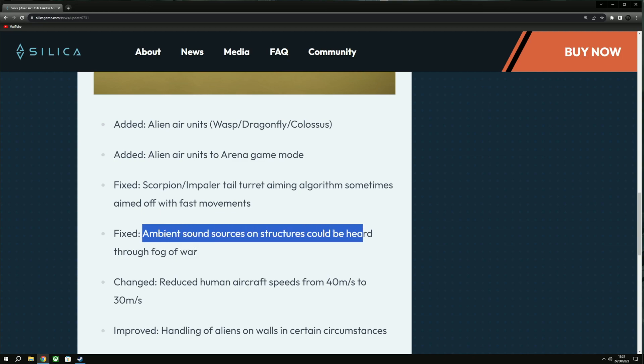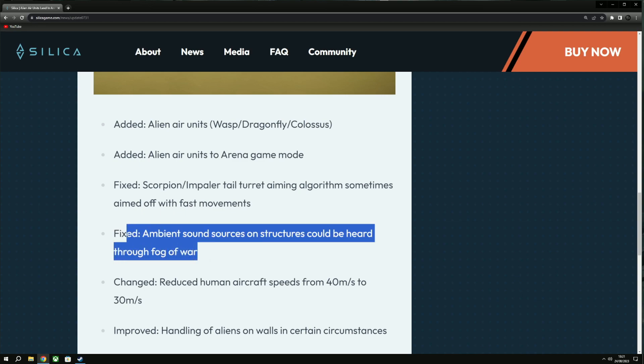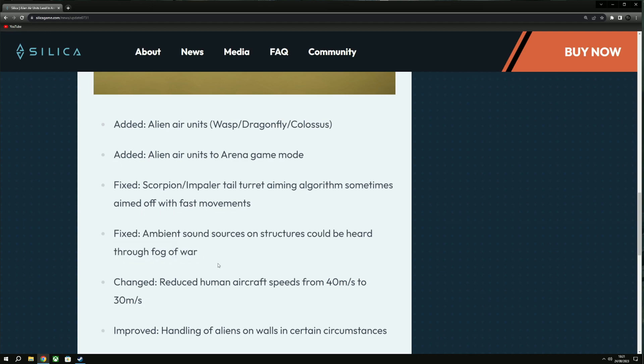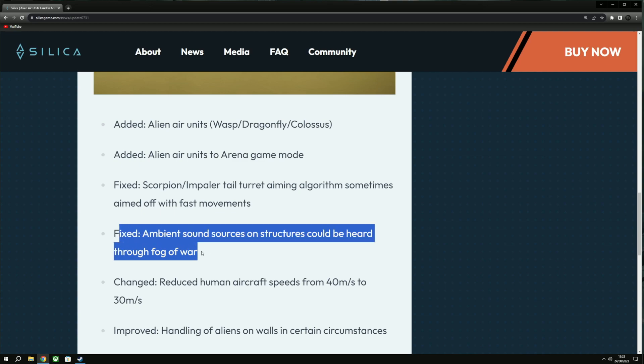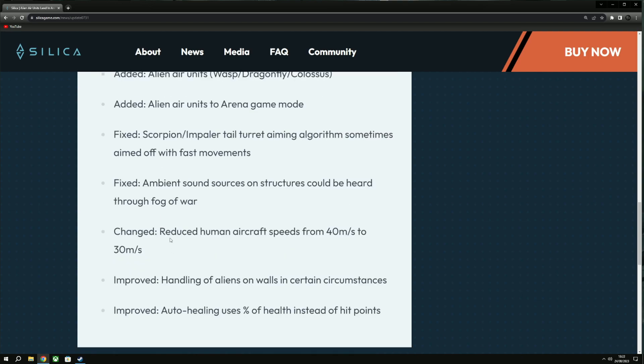Fixed: ambient sounds on structures could be heard through the fog of war. In a strategy game, if you're the commander trying to figure out where the enemy base is, you could actually hear their buildings working through the fog of war, giving you a direction of where those buildings were. I'm glad that's being fixed. However, I still wonder if you can see the actual Bolterium in the fog of war — if you see a harvester mining Bolterium, you can basically tell where they are.